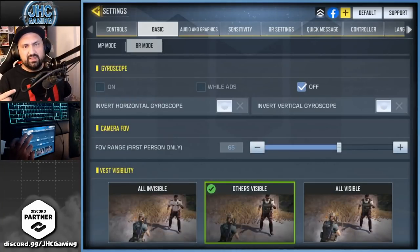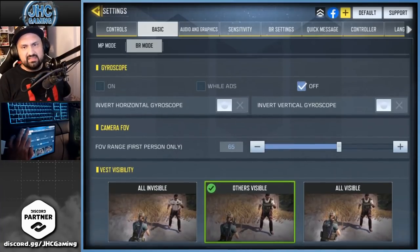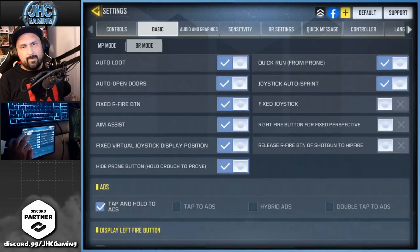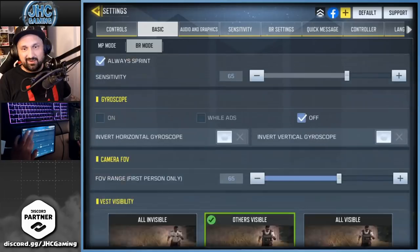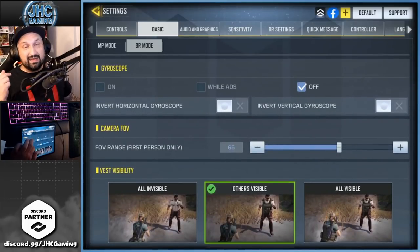FOV — field of view — is 65, always the same, been the same forever. In BR it's pretty much the same: 65 FOV. Quick run from prone is on. Auto loot is on, auto open door — pretty much everything is on. Maybe you can call me lazy, I don't care.